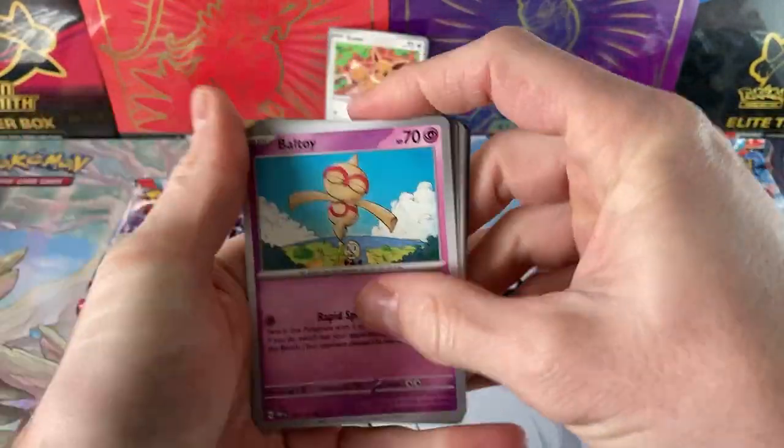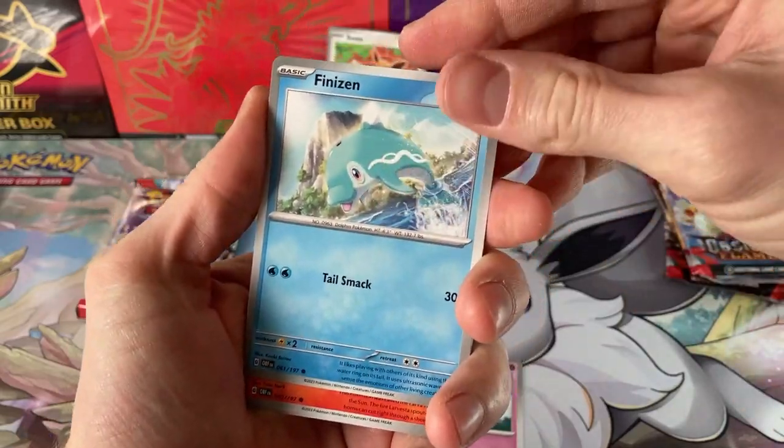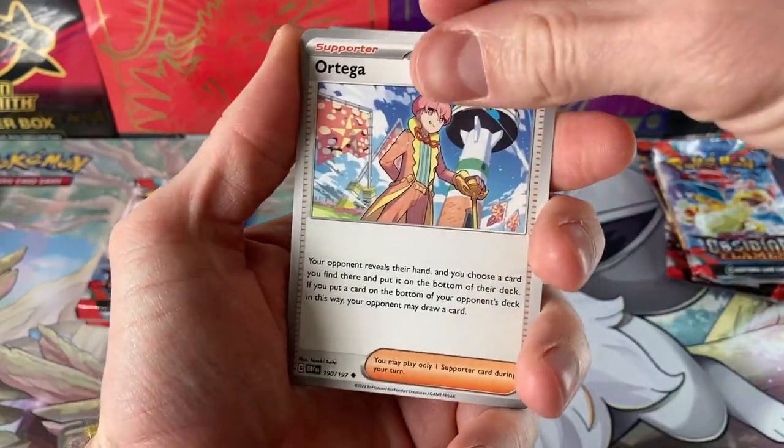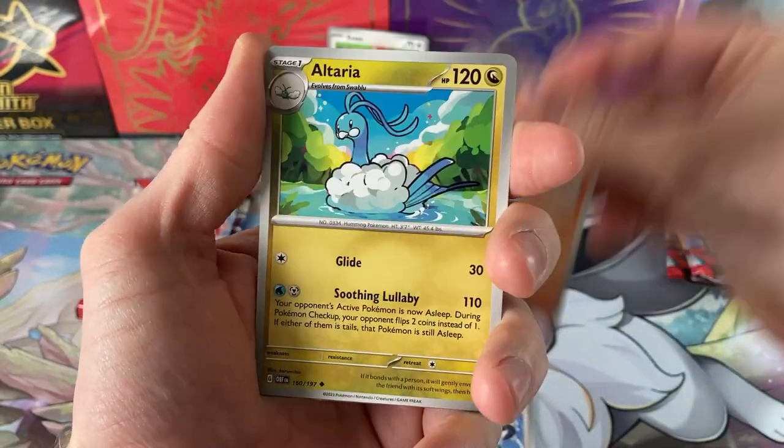Energy, code card — get those out of the way. Finizen! That's the first time I've actually got a Finizen. Lost to it a lot. Ortega in the pre-release. Well, not lost a lot, but that was what I've lost.